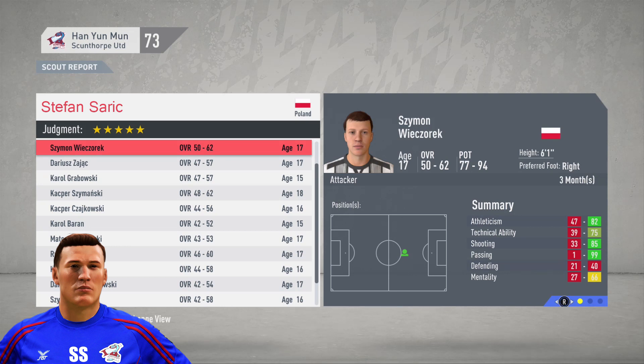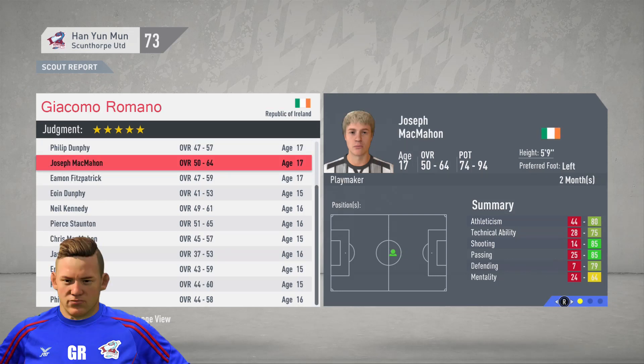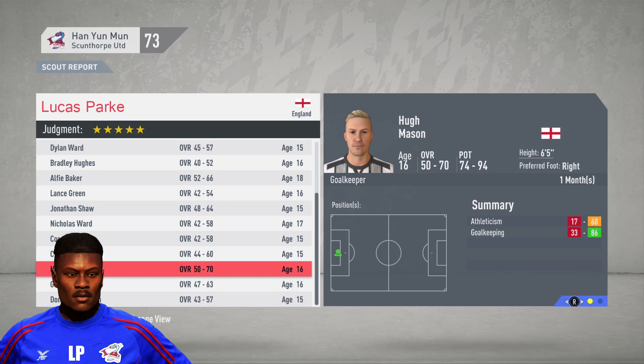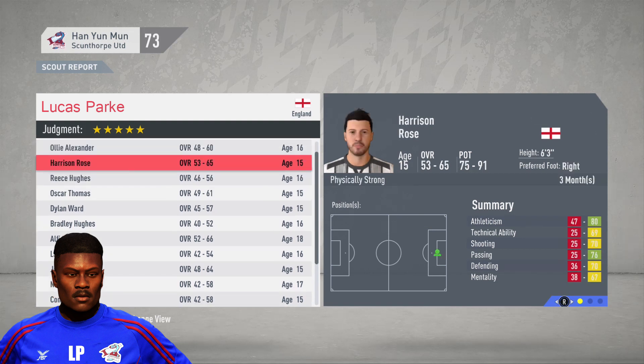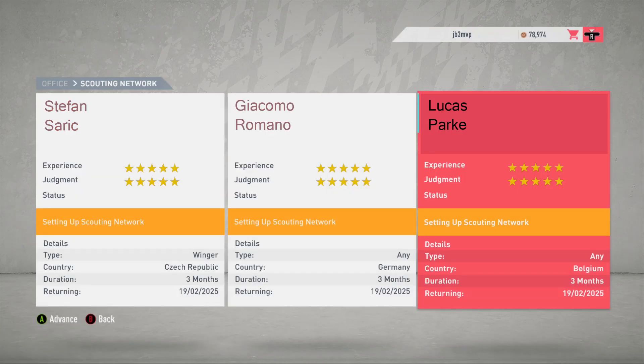Seisman is still the best player — do we really need another midfielder? Probably not; he's still going to be below a 60, so we're going to pass here in our final month in Poland. Joseph McManon is going to be the best player again — we just have a lot of midfielders at this point and we're probably looking for more wingers. We'll move on here in Ireland. In England we have two players to bring in: Hugh Mason, 74-94 potential, 50-70 overall, and striker Harrison Rose, 53-65 age, 75-91 potential, 6'3 — he's got a lot of time to grow. We'll send scouts back out: Czech Republic for a winger, Germany for any, and Belgium for any.